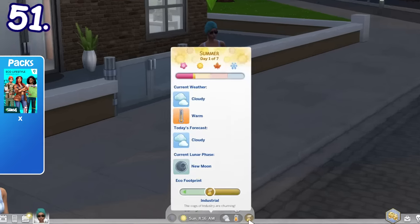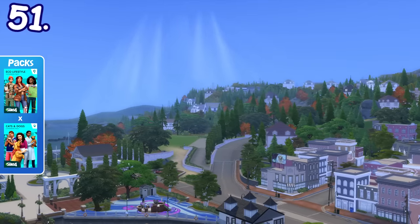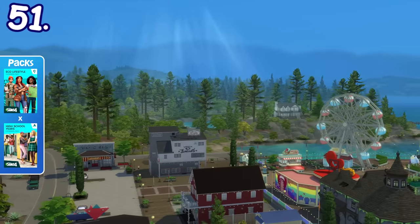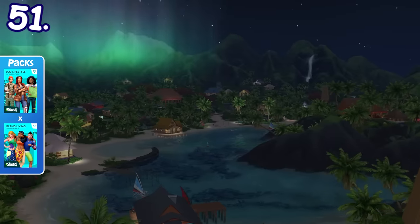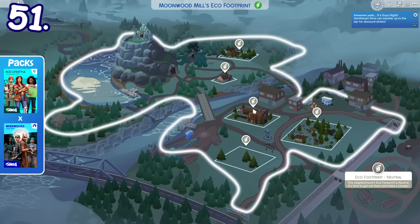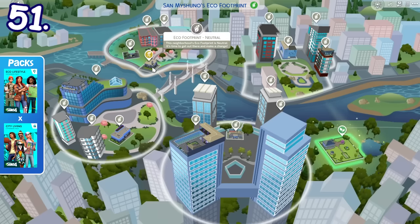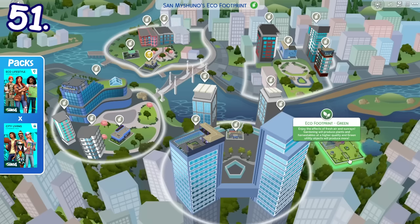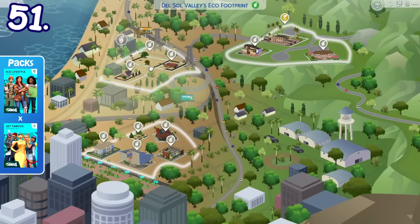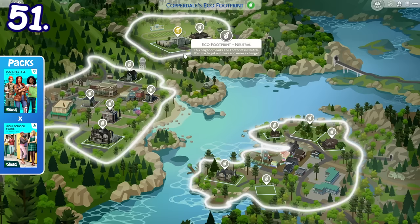The eco-footprint feature from Eco-Lifestyle affects other worlds from other packs. If the conditions are met, you can make that particular world have green eco-footprint or industrial eco-footprint, with visual effects like rays of sunlight and aurora on green worlds and filthy pollution on industrial worlds. Most areas start on neutral eco-footprint, but some worlds have preset eco-footprints. For example, Magnolia Promenade will be a bit industrial, some parts of San Myshuno are somewhat industrial except Myshuno Meadows which starts as green, most of Henford-on-Bagley is green, part of Del Sol Valley is slightly industrial, part of Tartosa is green, and the high school district of Copperdale is also a bit more industrial.